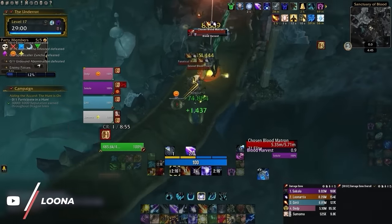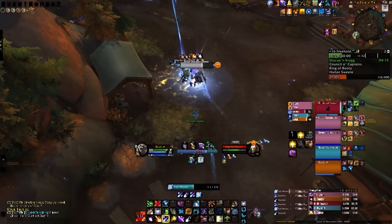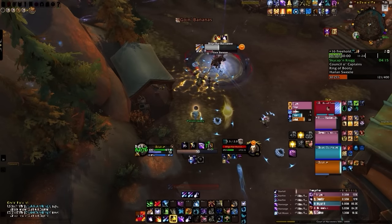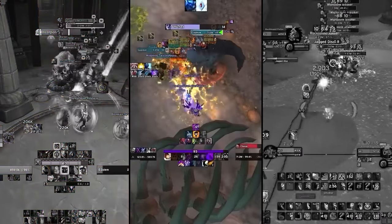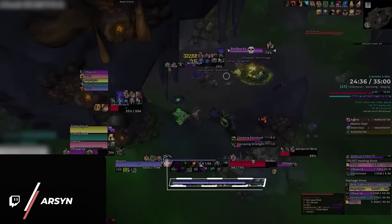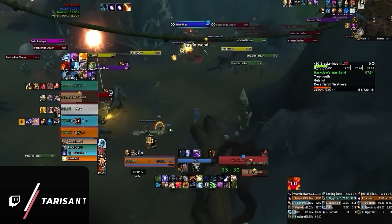Do you find yourself dealing less damage than you're supposed to but have absolutely no idea why? You might just be over-capping on resources. In this clip you can see our boomkin casting a Full Moon when they are close to reaching their astral power cap, wasting significant damage — they now have fewer finishers available and need to spend more time regaining astral power. This can be applied to almost every ranged class: whether it's casting Incinerates with full soul shards as a warlock, not spending your Insanity as a shadow priest, or hoarding too many Fire Blast stacks as a fire mage. Over-capping once or twice might not impact your DPS too much, but over-capping multiple times across an entire run can result in a huge amount of lost damage.